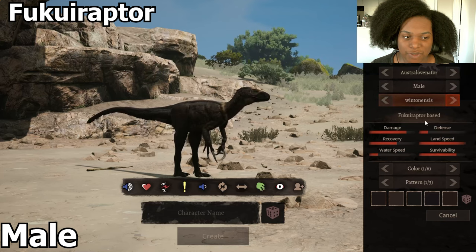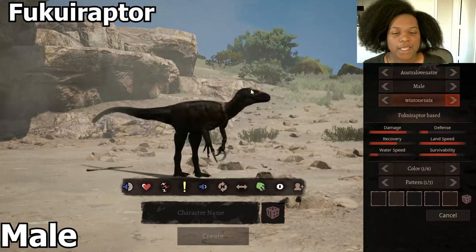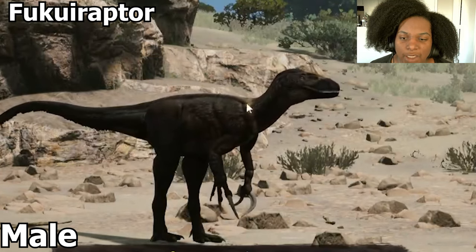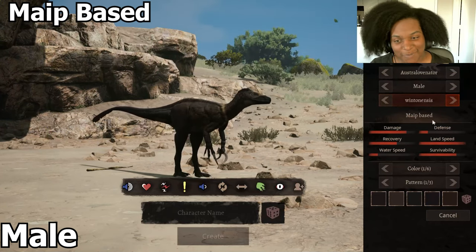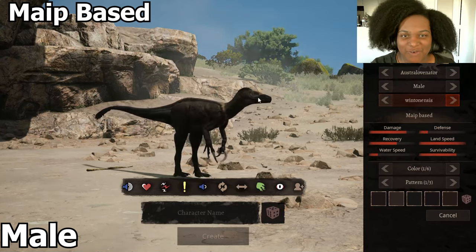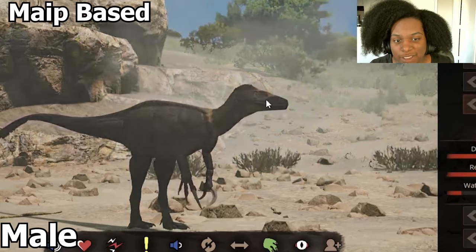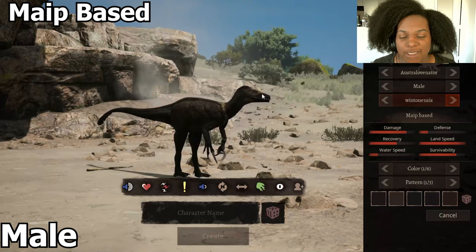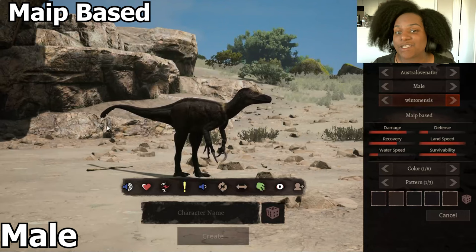Next one has more feathers — they're just a little bit longer, still in the same spots, but there's a bit more on the tail. Our next one seems to be based off another raptor; it's a bit more square or rectangular in the head with a much smoother spine. Then we have the Myeep base, which has a much more narrow rectangular head and a thinner tail with feathers only at the end.